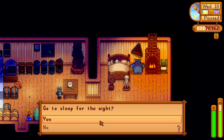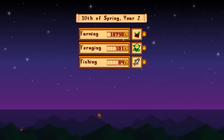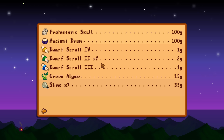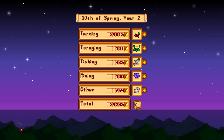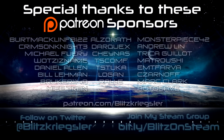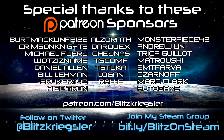I guess that'll do it for this episode too. We'll have to see what we made for money today. Tenth of spring — another 24,000. This stuff is worthless — one gold for those things. The drum, 100, slime. So 25 grand — that works for me. Guys, thank you for watching. Hope you've enjoyed. Keep your stick on the ice — we'll catch you next time.